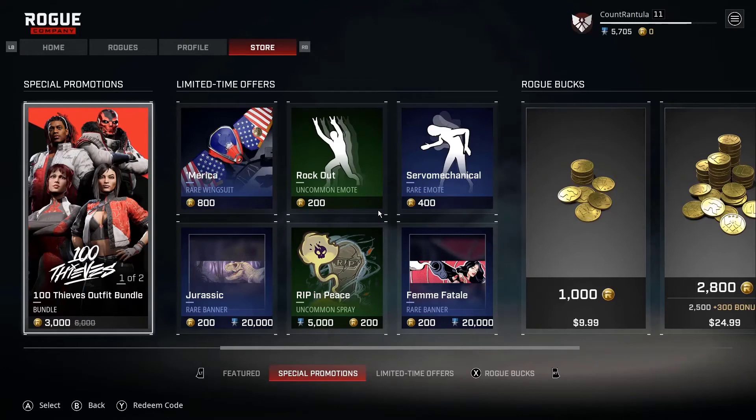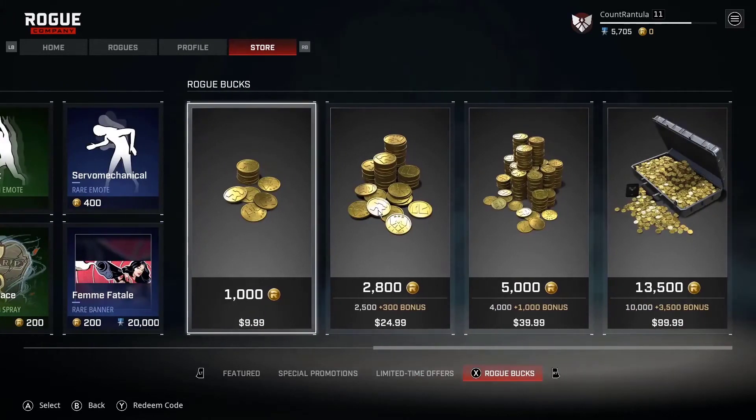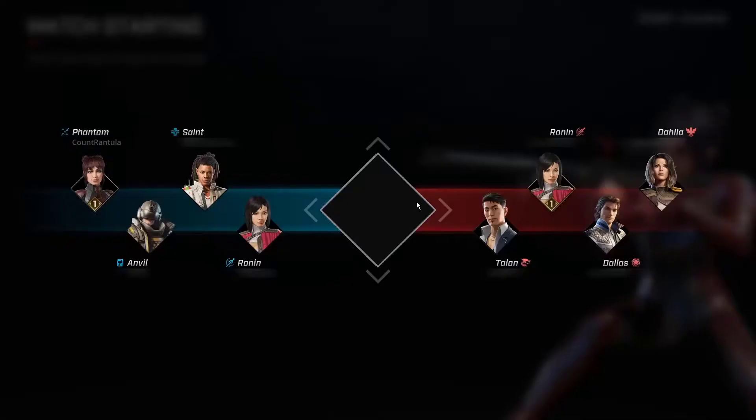However, the main currency here is Rogue Bucks, which can only be obtained by spending real-world money. Before I move on — you can unlock other characters by either saving up Badges, purchasing a certain game edition which can cost you between $15 and $60 of real-life money, or by purchasing Rogue Bucks.